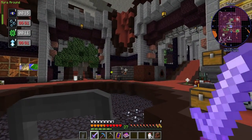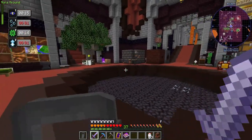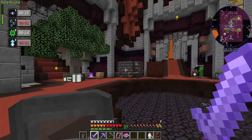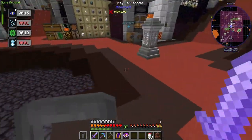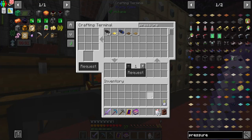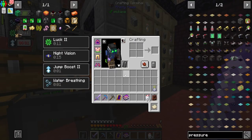So I want to smelt them down in the smeltery. To do that, I'm going to have to set up a blaze blood farm, but I'll do that later because I need more seared brick for that. And then I can strip down the enchantments and put them onto better stuff.